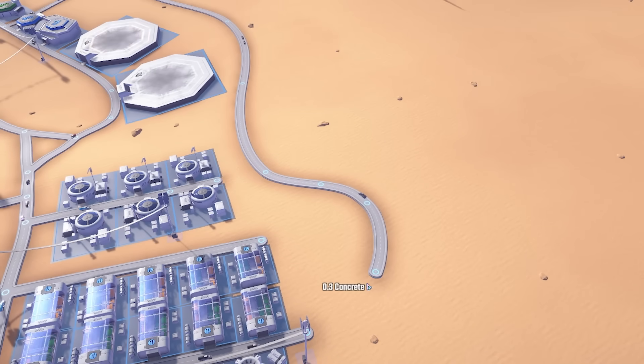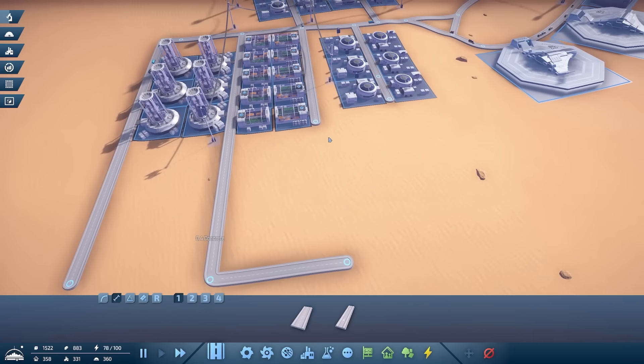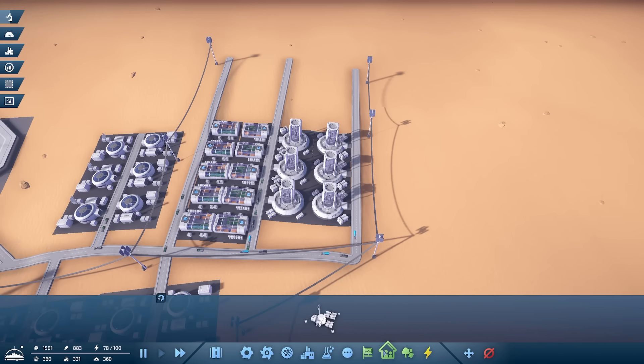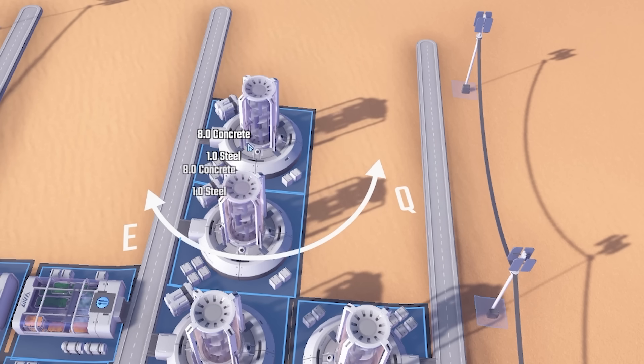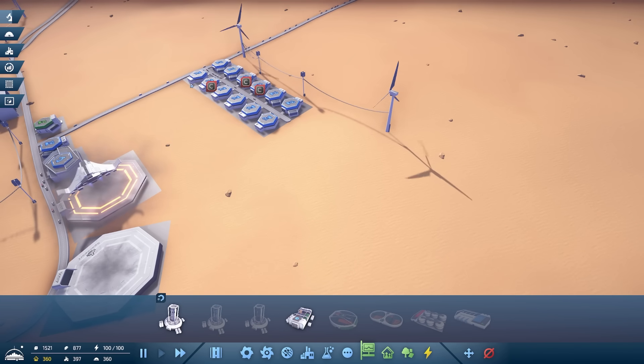We're going to get rid of this crazy road and rebuild it. There we go. I think if we do that, we may as well extend the farm down there as well. More atmosphere processors and more processing please, more farms. And I think we'll do our shortcut road - two lanes.